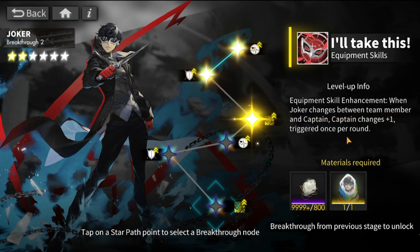This is max breakthrough, guys. If you plan to get Joker, you have to go all in — first copy, second, third, fourth, and fifth. Technically, you need five copies of Joker to get the infinite captain swap. It's going to be rough on a lot of people. He's a collab unit, so if you don't get him within the collab duration, you won't be getting this skill at all. It's either you don't pull for his banner, or you go all in.